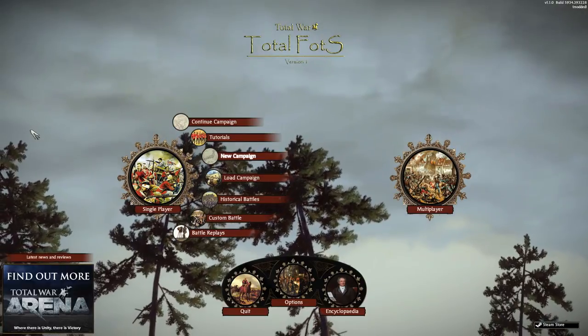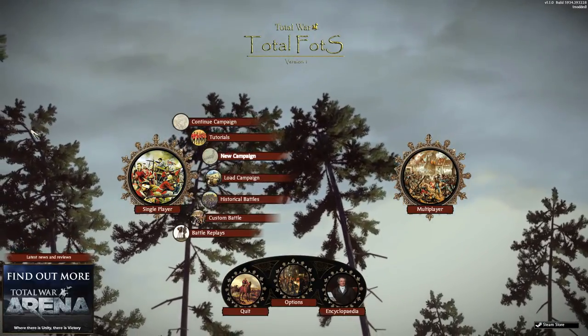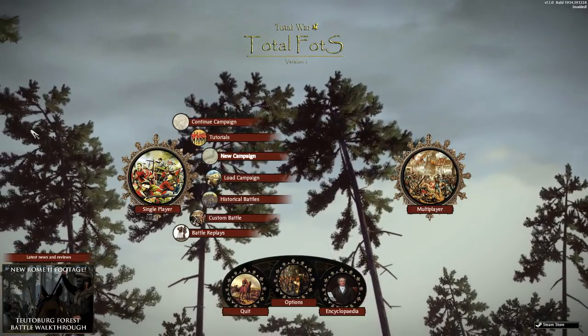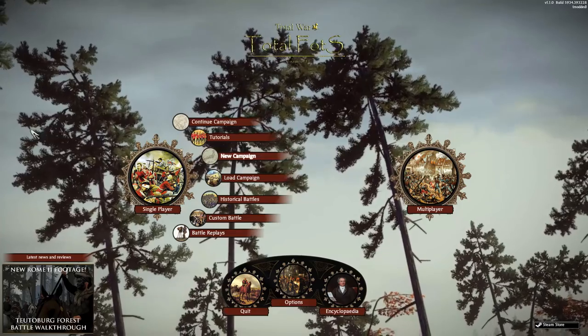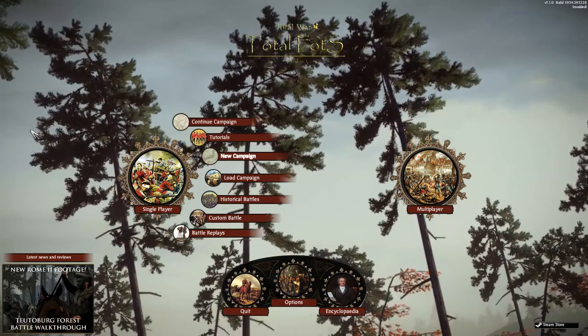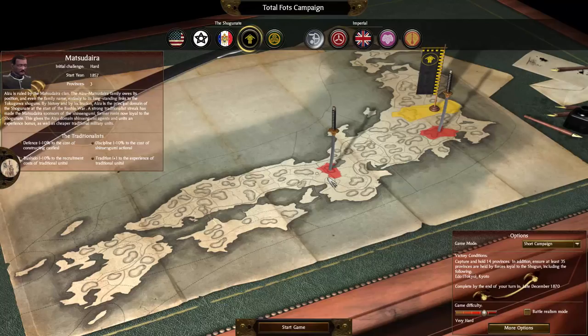Hello everyone and welcome to Total Fall of the Samurai Unequal Treatises mod, which is a mod for Shogun 2: Fall of the Samurai. It adds five new factions, though two of them are basically a hodgepodge of previously existing factions.